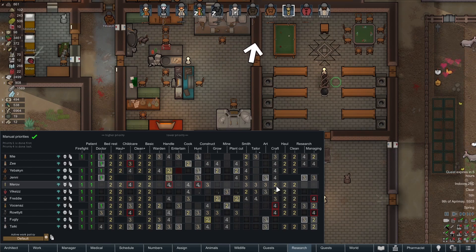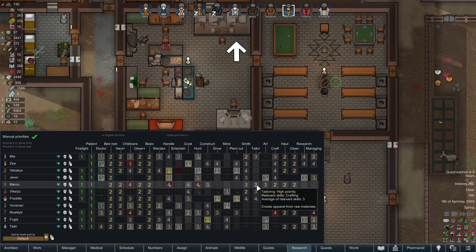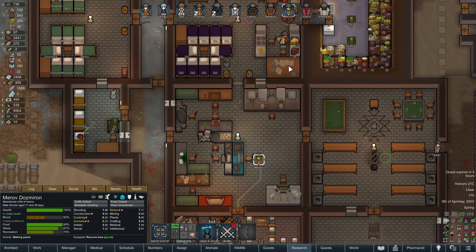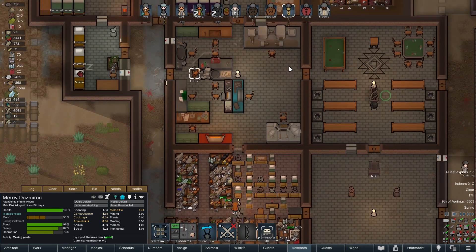Oh, he's a crafter — shall we make it Merov? Do tailoring. He's also a constructor, but we'll make you our main tailor. Where are you now? He's making pants. Excellent. So you start that, and then hopefully we'll start getting our people clothed.